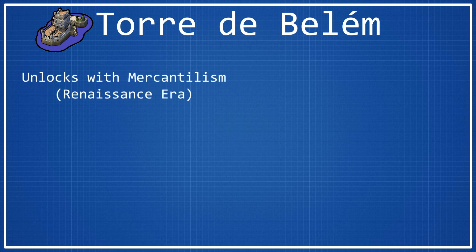In order to get the inspiration for Mercantilism, all that you have to do is have a great merchant recruited, which, if you're playing an economic game — which you probably would be if you want to build Torre de Belém — then you'll probably have a great merchant recruited by this point, so it's pretty easy to get the inspiration.